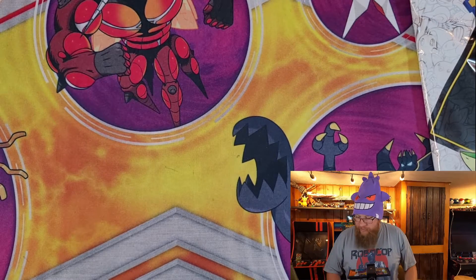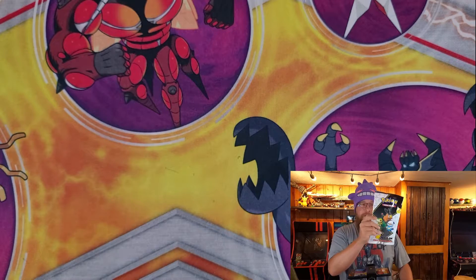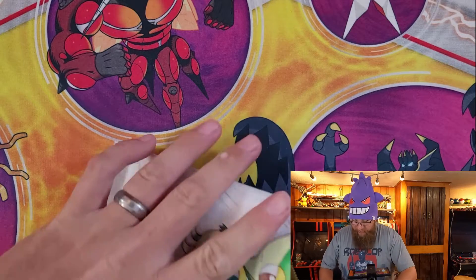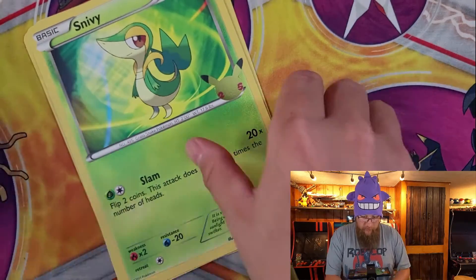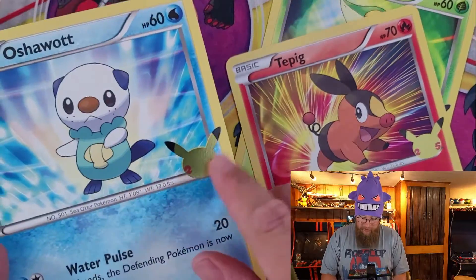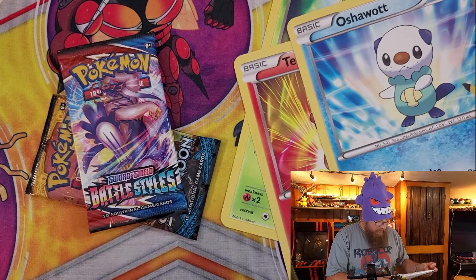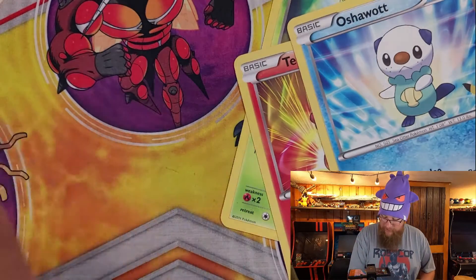Hey everyone, Justin here from J&J PokeStop. Quick video for you today where we're going to go over the next first partner pack. I'm sure by now you all know you get three cards — the giant Snivy, Tepig, and Oshawott with the 25th anniversary logos — and two packs of cards: Battle Styles and Sun and Moon base set.